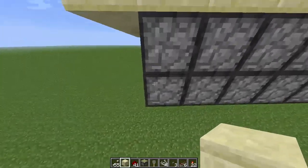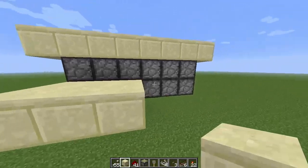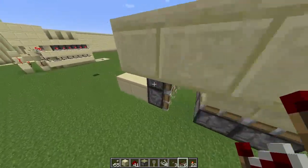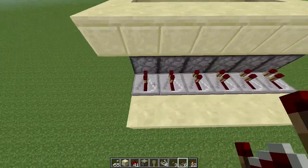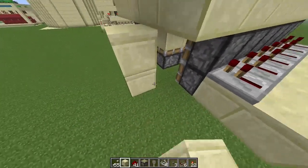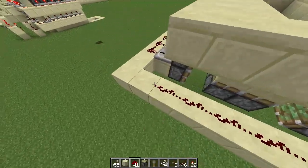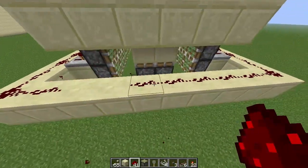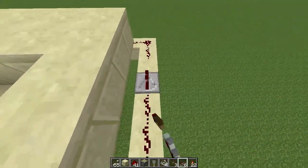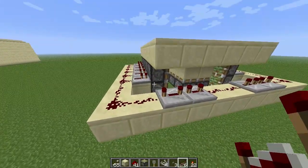Now we're just going to hook them all up. On this side, we're going to place two blocks out all the way along here, and we're going to do that on the other side as well — two blocks all the way along. And then we just have repeaters all the way in, not set to anything, just on the default setting, all the way along here as well. Then we just hook all these up with a piece of redstone, and we'll bring our wire along all the way. We do the same on the other side. Now here, we're going to remove two pieces of redstone and put two repeaters in. One is going to be set to four and one is going to be set to three. We do the same on the other side — one set to three and the other one set to four. Our side pistons are now all hooked up properly.